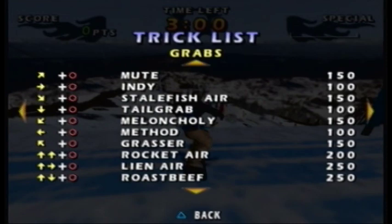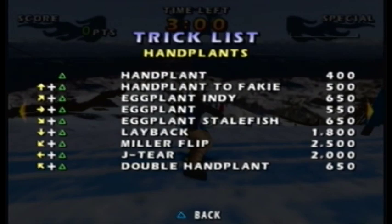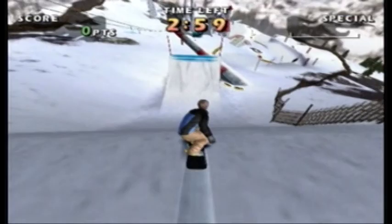Checking the trick list really quickly, we can see that pushing a direction then holding the circle button is a grab, direction then square button is a flip, direction then triangle button is a slide or a hand plant, and then other various things including bonks, manuals, reverts, but also special tricks. Special tricks on the square button are flips, and you can't do anything during those, but special tricks on the circle button are grabs, and you can do a flip or a spin while holding those. Either way, those are worth so much more points than any other flip or any other grab.